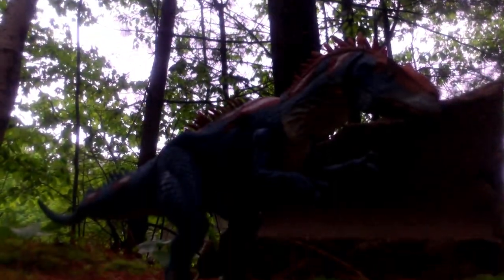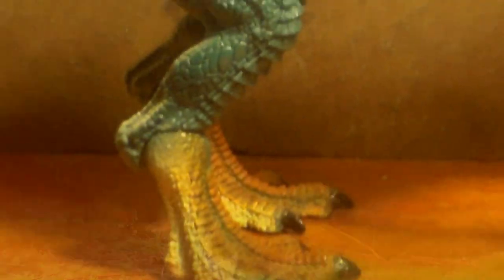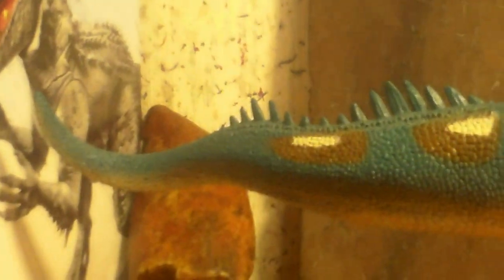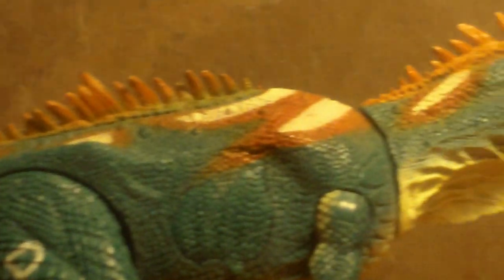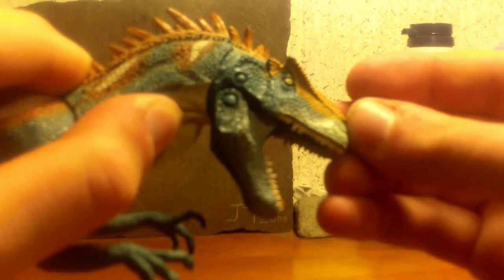16 years later, Hasbro then held the Jurassic license, and in 2013 released a new Allosaurus figure for the Dino Showdown lineup, which sported a unique, colorful paint palette, a sculpt with very lizard-like features, and excellent articulation with removable Dino Damage to boot.